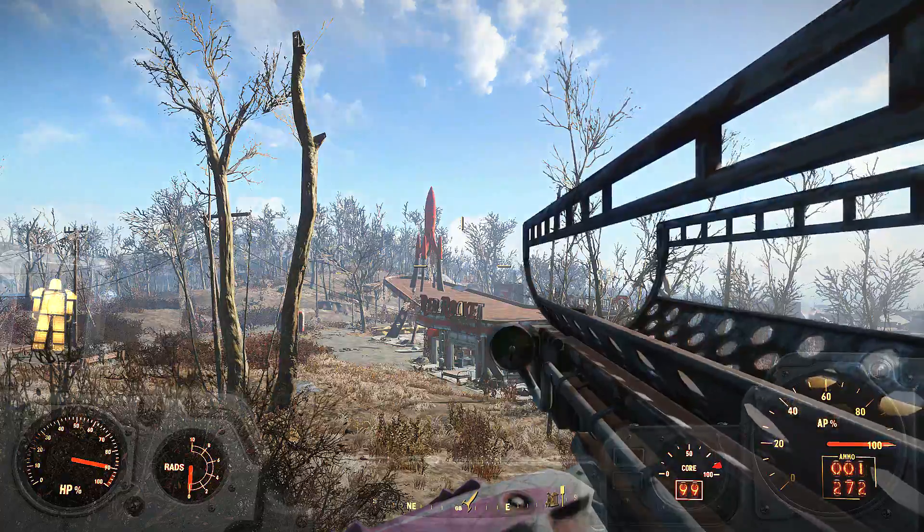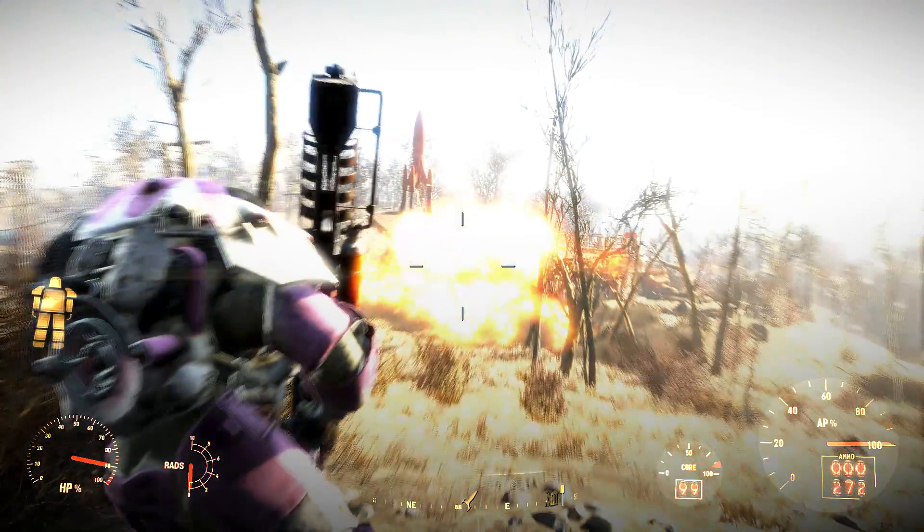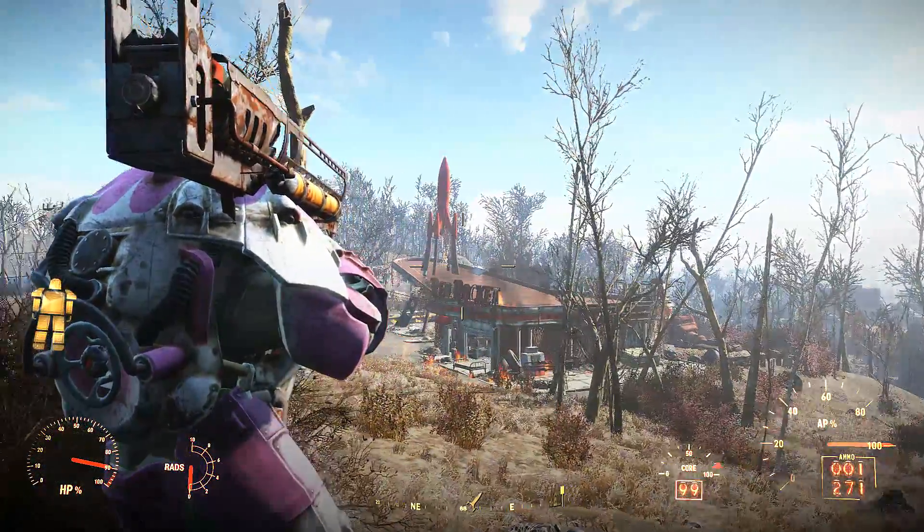Once you are in third person, make sure you don't move your body around at all, but you can manipulate the aiming slightly just without zooming in again. Then just shoot the weapon and you will have four nukes in the air but only lose one bullet.